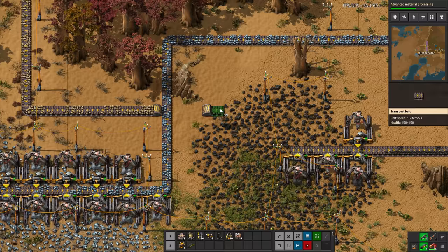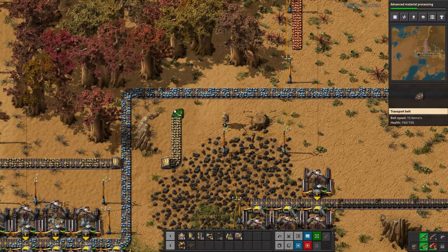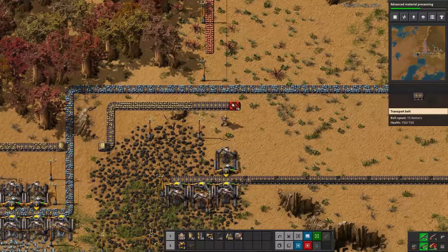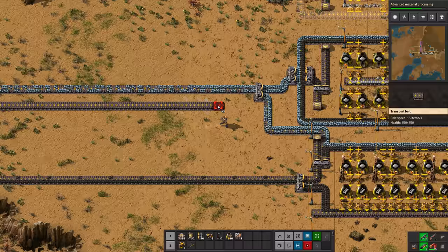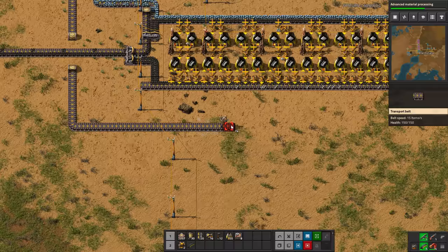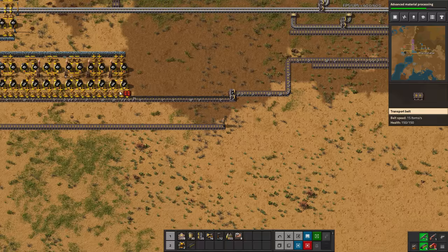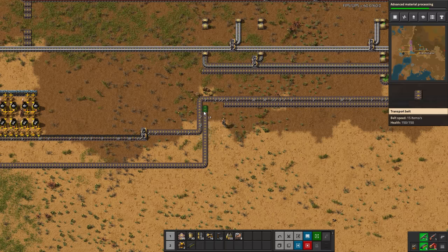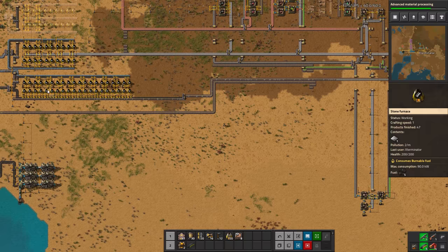You cannot place things on cliffs. There is a research item you can get later that will allow you to remove cliffs — quite nice — but it requires some oil products, which is a little ways away. I'm leaving this space here, just for the pure principle of leaving space, but also because I suspect I may want another iron line squeezed in here. I'm going to run this over here and bring it down this way — it's not the prettiest thing, but we know this needs to end up on the right side of our steel line on the bus.